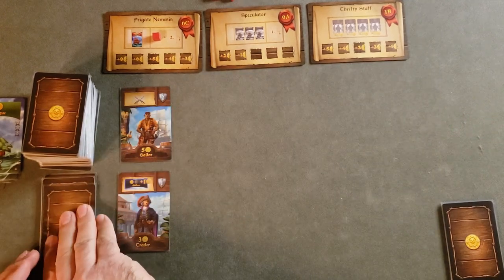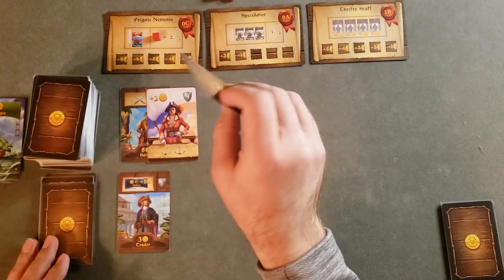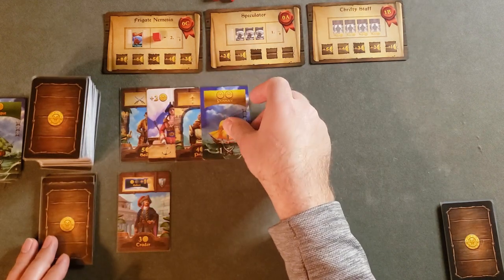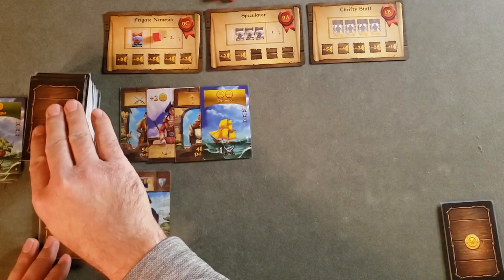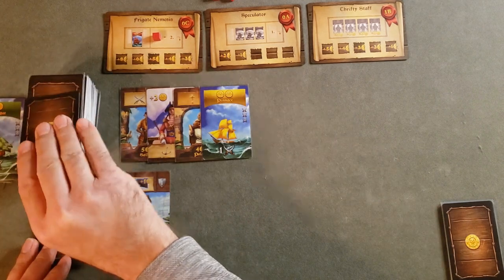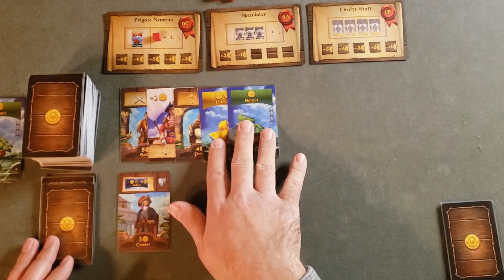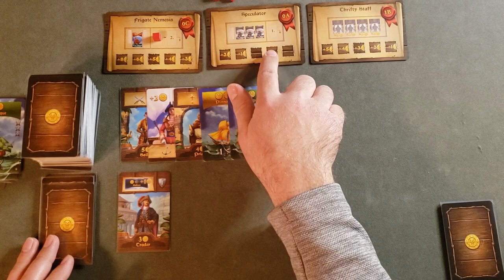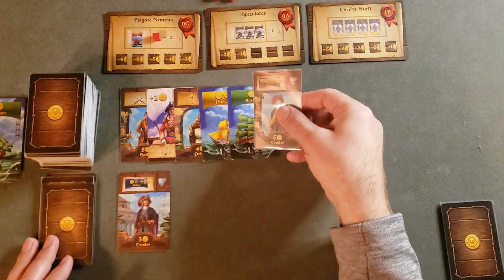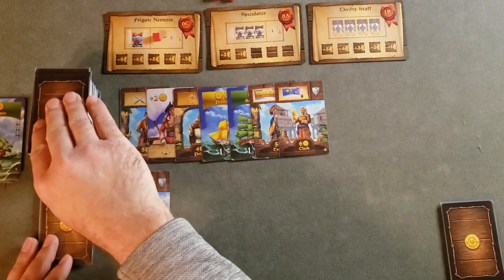We have a sailor, then draw from the deck: an expedition, a priest, a yellow ship — we don't have any money but it might be worth it. I think we're going to push our luck a little bit. A green ship — remember, if we get three different colors here we can progress on the Speculator contract, so let's just keep going. We have another trader and a clerk.